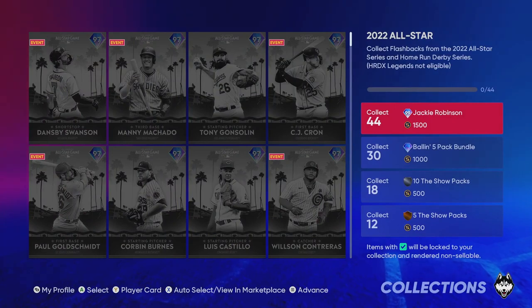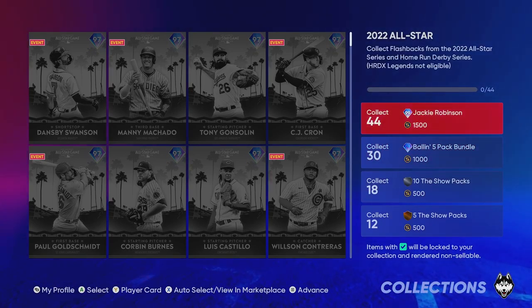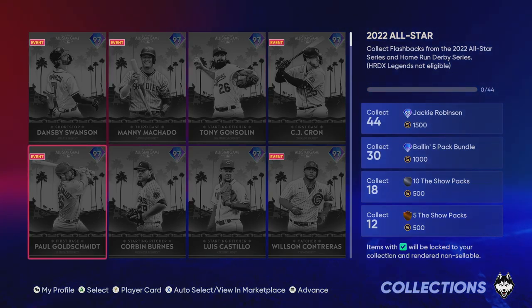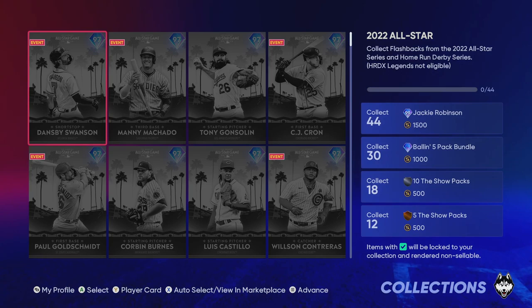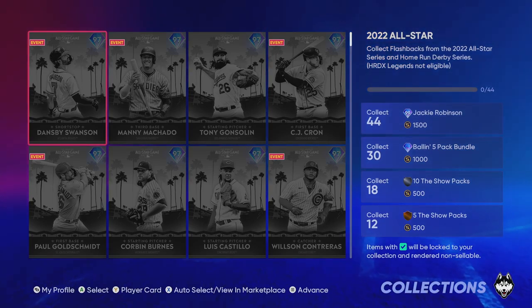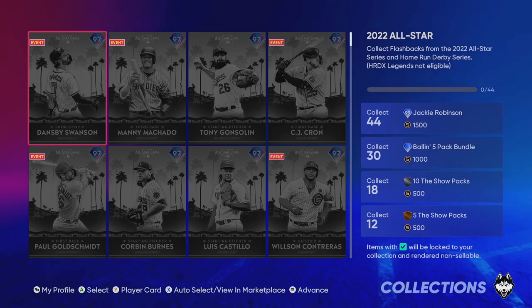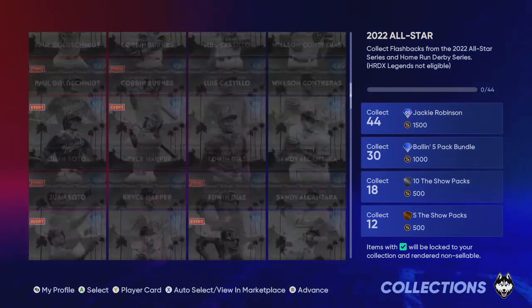This is one of the first 99s out and one of the best, especially at second base, which can be hard to fill with power, contact, speed, and defense. Now that you know what you want, you're going to collect the flashbacks from the 2022 All-Star game series, home run derby series, and all of that. There are 30 All-Star game cards total — you can get 18 for free and the other 12 you have to buy, or wait for more packs to drop. If you have the stubs, try to lock in all 30 and you'll earn bonus packs: 10 packs at Show 18 and 12, plus five Show packs.